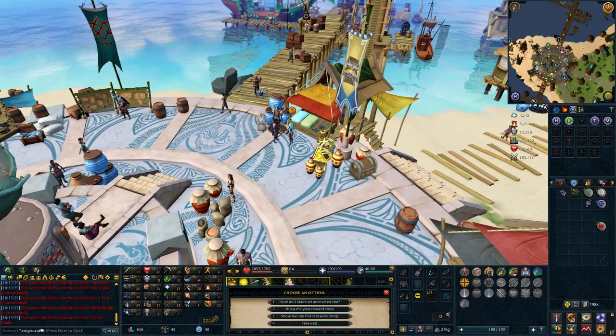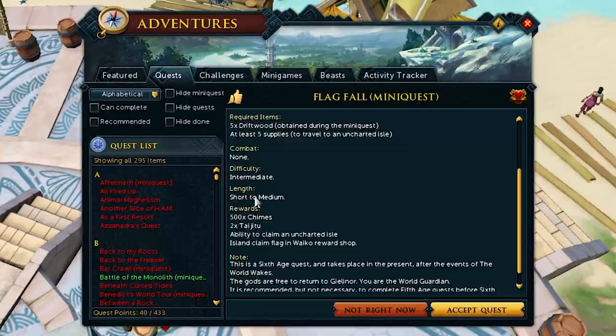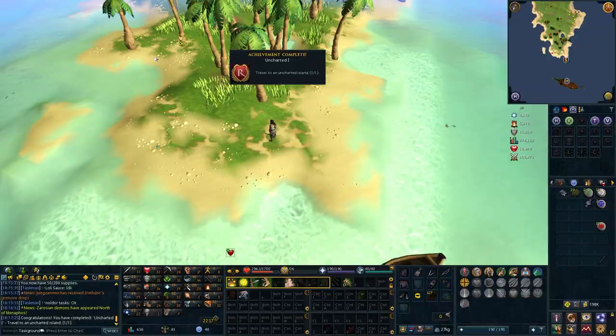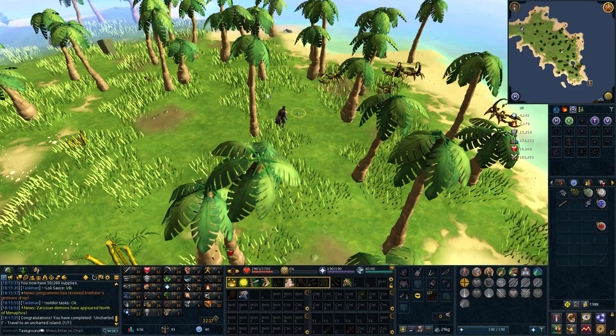Now we need to speak with Bonnie and get the Flagfall mini-quest. We need five driftwood, which can only be obtained on the Uncharted Island. We can gather 50 supplies from the supply crate near Rosie, so we have a limit to the number of islands we can travel to before needing to grind chimes for more supplies. I'll collect seashells while on the island as well, since they sell for a handful of chimes and could be useful.